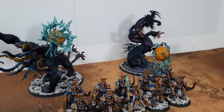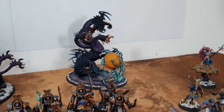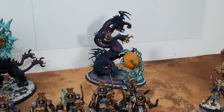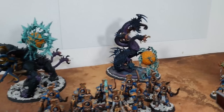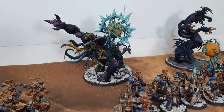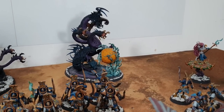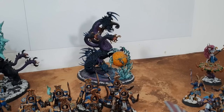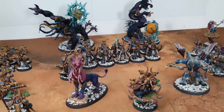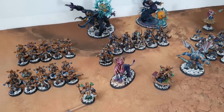In the backfield are two Mutalith Vortex Beasts — they had a good run last time. They have enormous cannons, a 5-up invulnerable save, and a 5-up Feel No Pain. Their guns are better and their fighting is not bad either — last time they just wrecked face. One of them is actually an Age of Sigmar Charybdis model, so raid the Age of Sigmar range for different-looking Mutalith Vortex Beasts. The only enhancement taken is the Umbilific Crystal on the Exalted Sorcerer — a redeploy: take them off the battlefield and put them down in the reinforcement step.